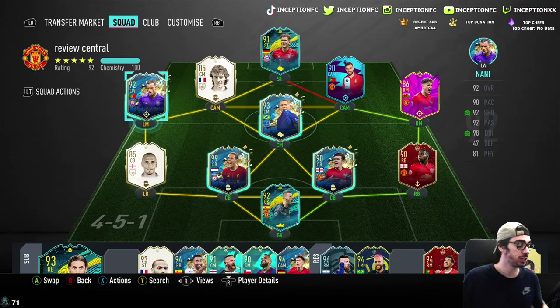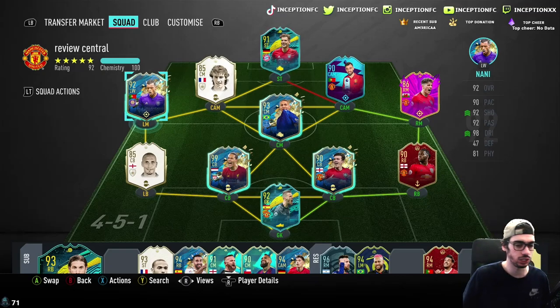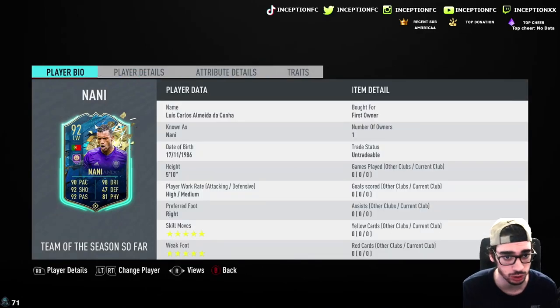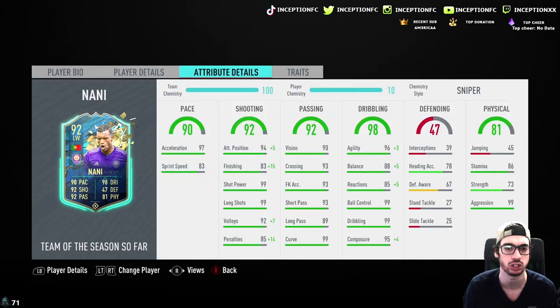Ladies and gentlemen, we have a sentimental card for me today because he is Portuguese, but missing some key stats in certain areas in regards to boosting him with a chemistry style, but still a very cool card regardless. It's Luis Nani's card. We're looking at a card that is 5'10 with high-medium work rates, 5-star skill moves, 5-star weak foot. 86 stamina — usable stamina. Great start with the card.